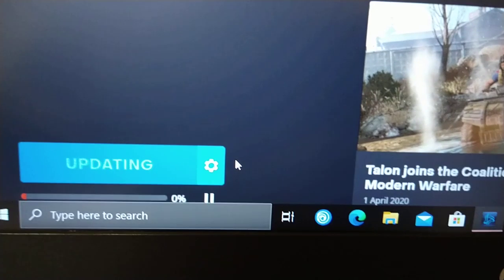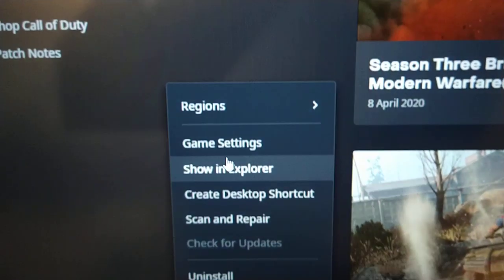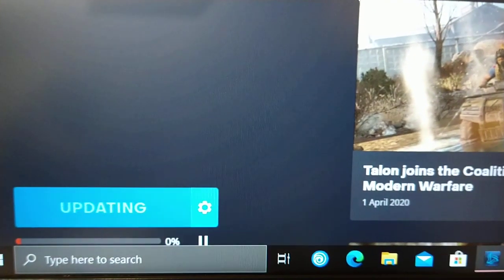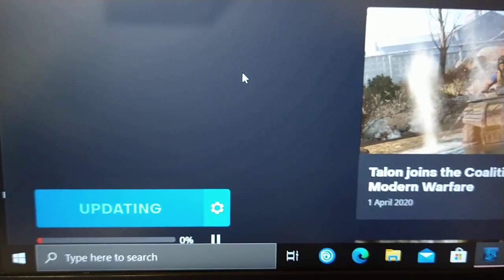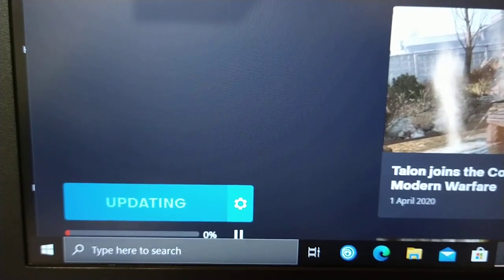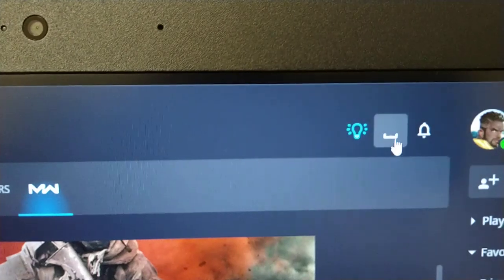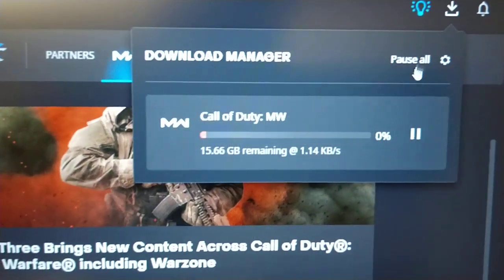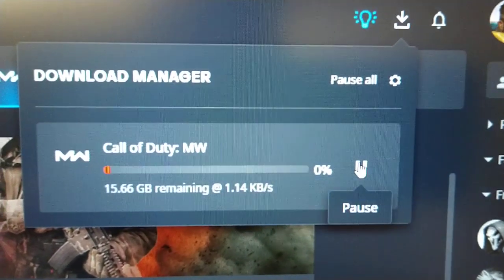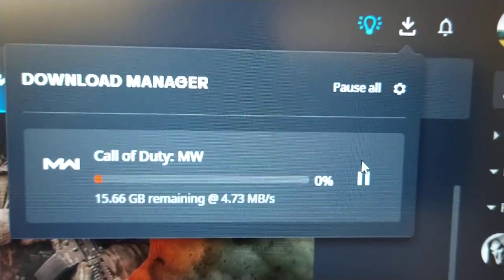It's still saying zero percent there, so I'm going to select the Options here and go to Regions and select Americas. Then let me go to the little download tab here.